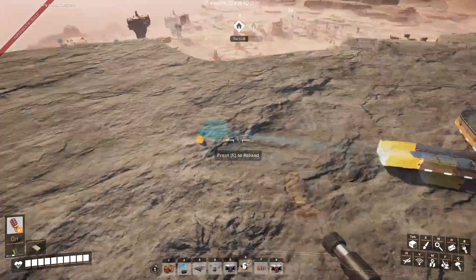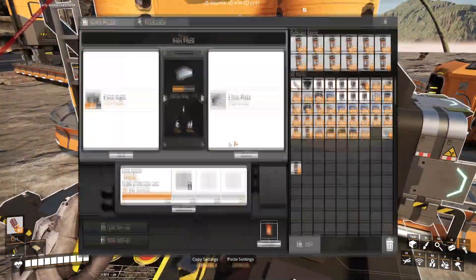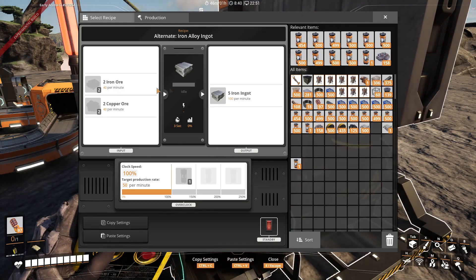Then you get your output right here for whatever you're building next. This works for all machines and all foundries — it's the same thing. As long as it has the required amount, it will be 100% efficient.